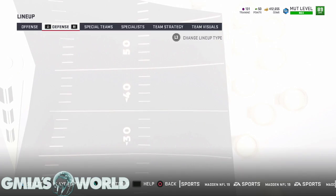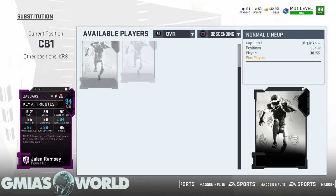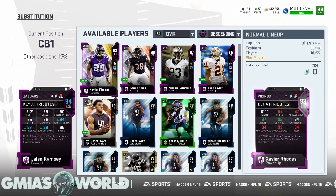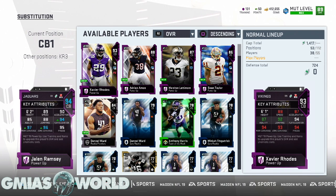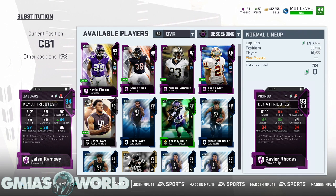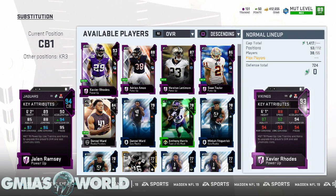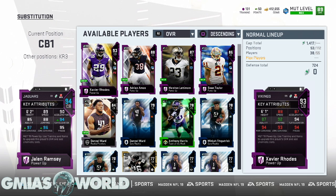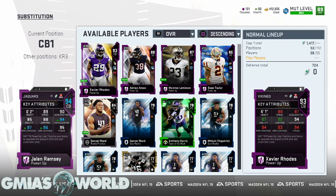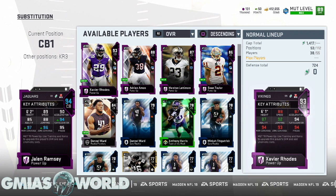When you click on my Jaguars player and look at him, he already has a 97 man coverage and a 96 zone. We could easily get him to 99 with Doug Marone. Why would they make John Madden require 2000 training points for something Doug Marone can already help you do? I don't know what they're doing.